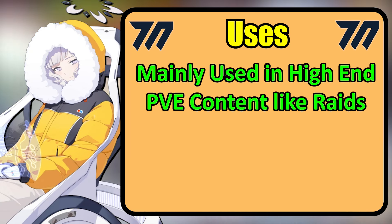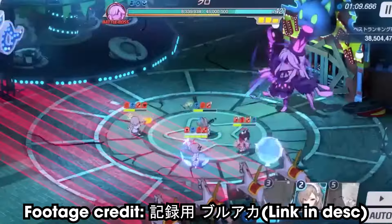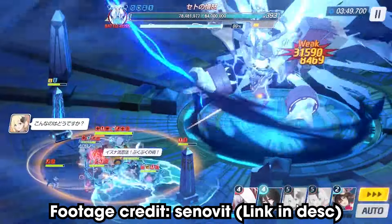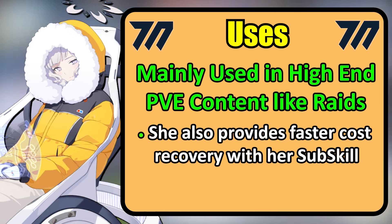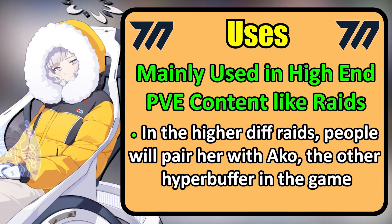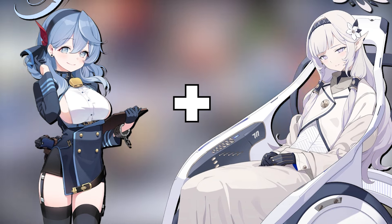For PvE, Himari is primarily used in high-end content like raids, where she is an essential unit in every single one so far — regardless of difficulty. Gauss, Chesed, Shirokuro, Hieronymus, Binah, Kaiten, Kurokage, Fury of Sod — you name it. Her main roles in these raids are to hyper buff your main DPS or hypercarry, greatly increasing their damage output, as well as provide faster cost regeneration with her sub-skill. In the higher difficulty raids, you would typically pair her alongside the other best buffer in the game, Akko, and this is the number one meta pairing in the game thus far.